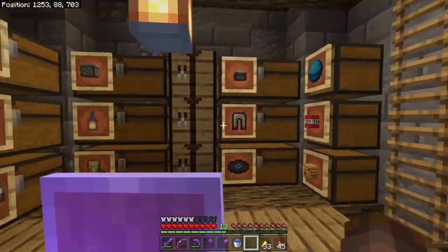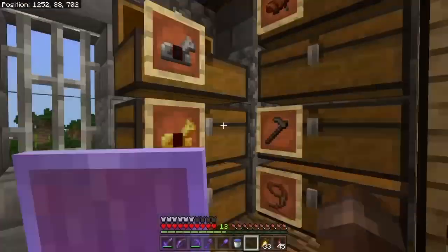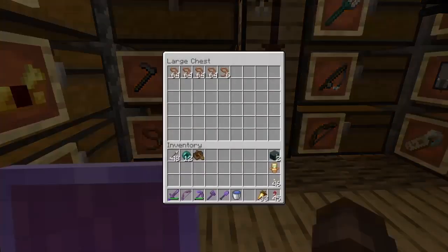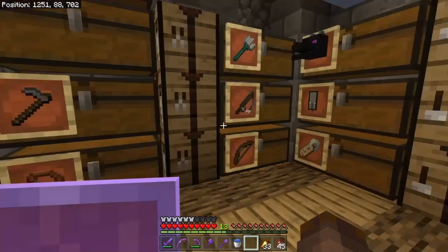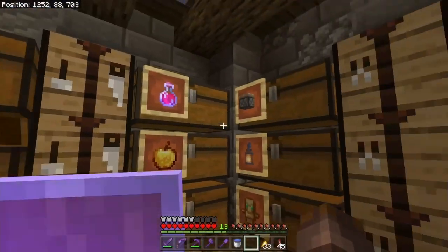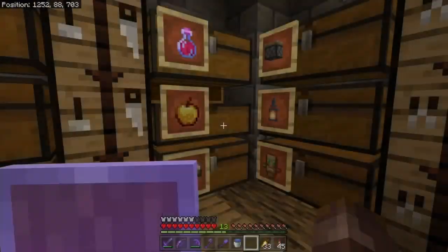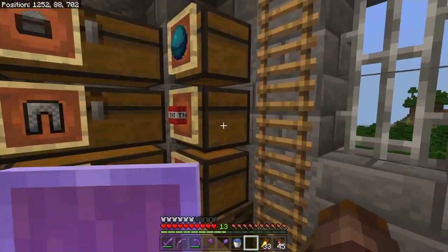The next layer has all of the valuable things — things like horse armor, saddles, leads. I swear I didn't craft a single lead in this whole entire game — these are all from wandering traders. I got these things as well, and again, I did a lot of end trading. I have a lot of end rods and some armor.